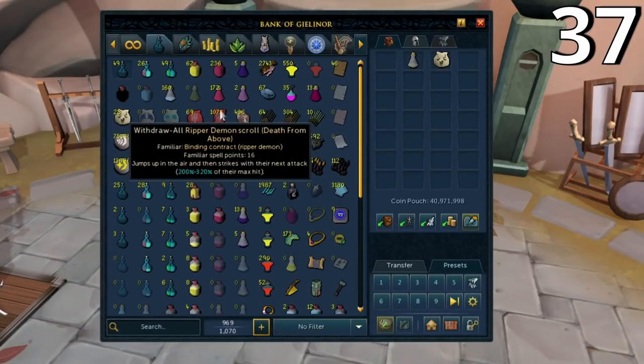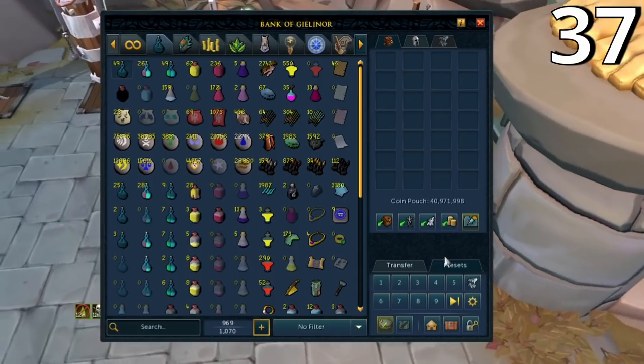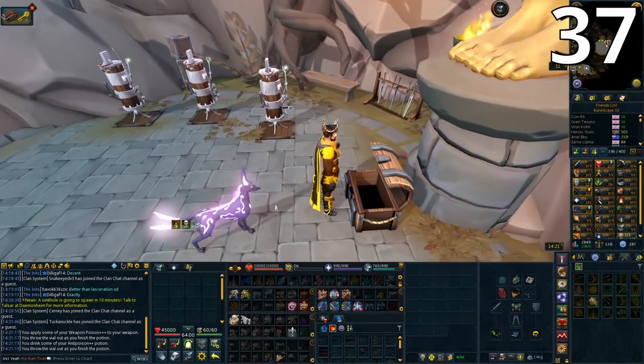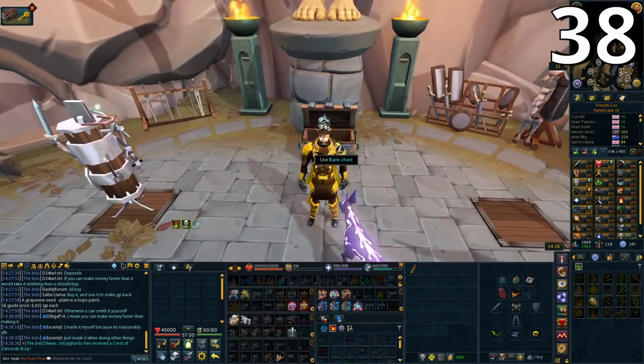A convenience tip: in the bank you don't have to come out to drink weapon poisons, anti-poisons, or summon a familiar. While in the bank, take out whatever dose you need, right-click it in your inventory and press 'apply' to apply weapon poison or drink anti-poison. You can also summon your Yak or any familiar directly from here — summoning will close the bank interface but you can go straight back in.